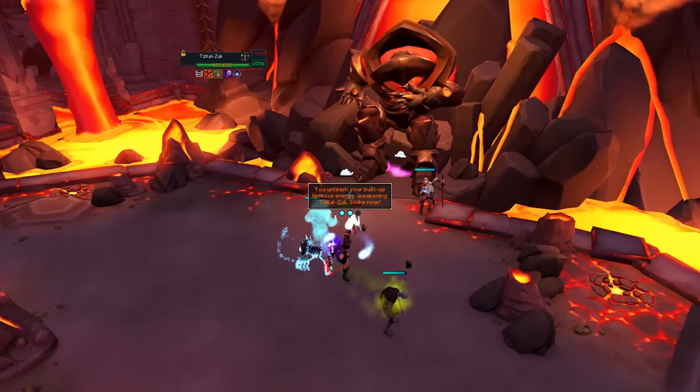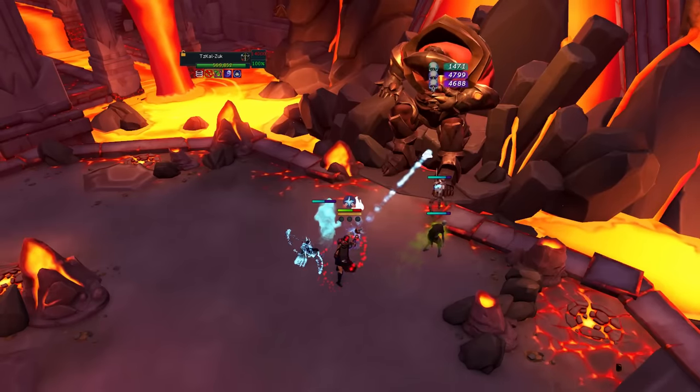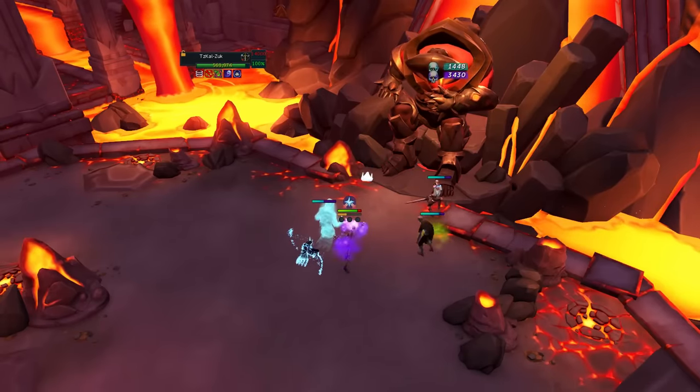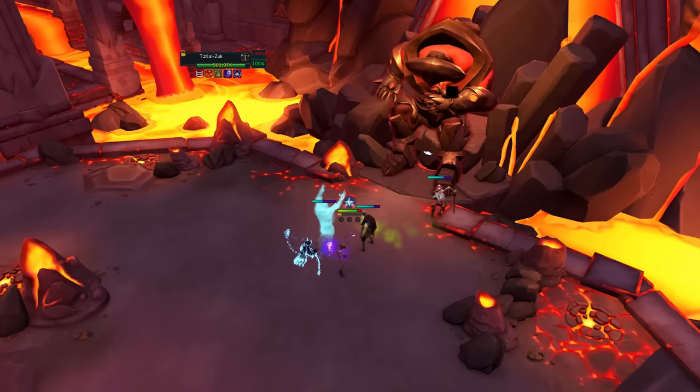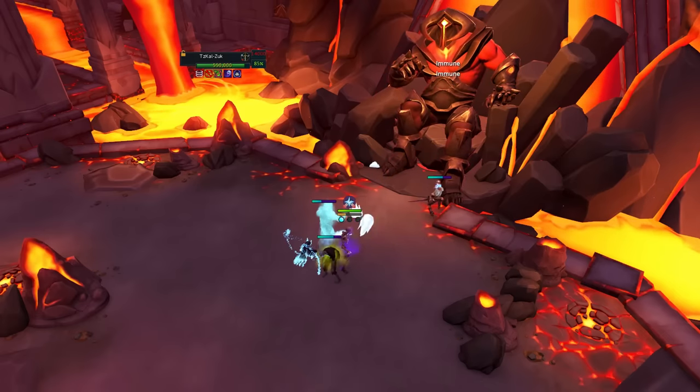It's worth noting I have a passive Ring of Vigor, so if you have one and haven't completed the Extinction quest to turn it passive yet, you'll want to equip that ring before using the Living Death ability. And remember that adrenaline potions are still a thing and very useful for these challenge waves.